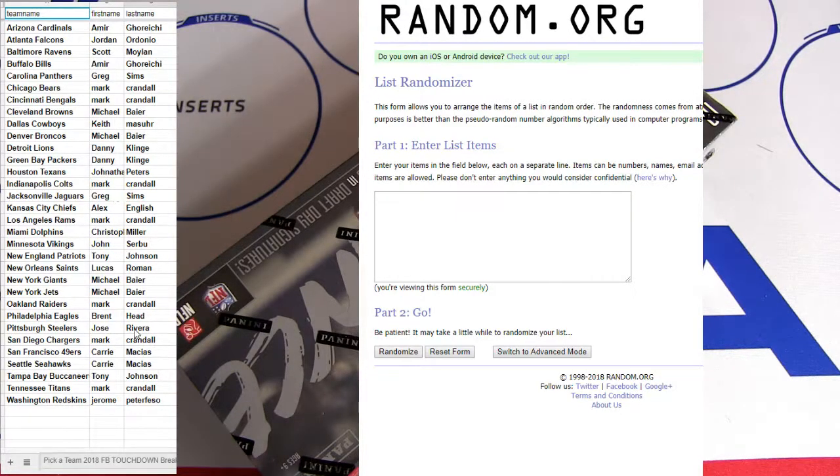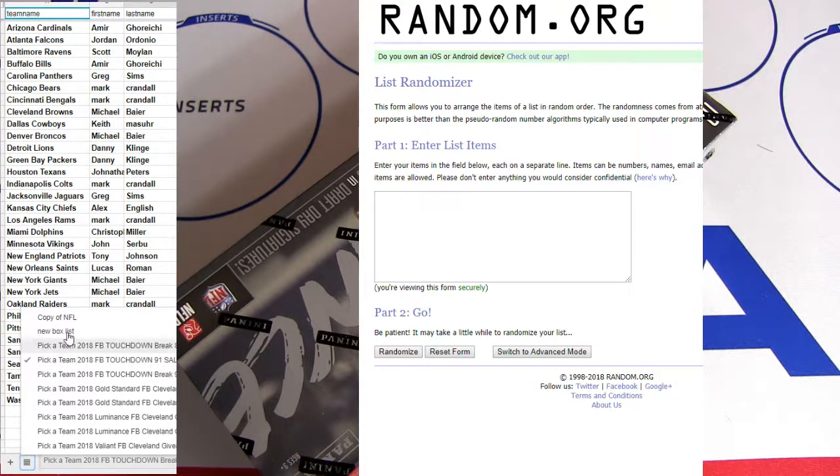Alright, good luck fellas. Jerome with the close. This is our touchdown number 91. So I put you in for the free box spot already. Let's hit the box list.